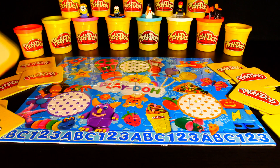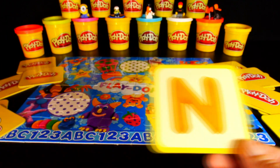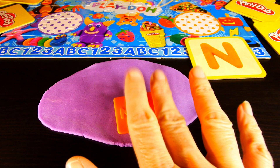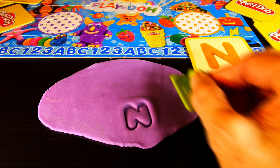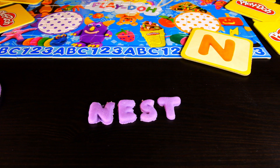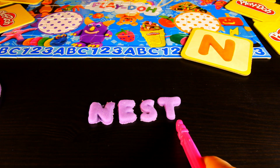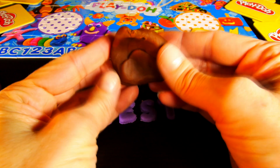The first letter card that I drew was an N. Can you think of something that starts with the letter N? I can. N-E-S-T. That spells nest. Let's use some brown Play-Doh to build a nest.